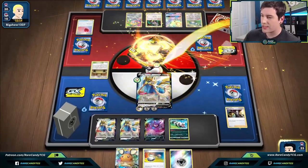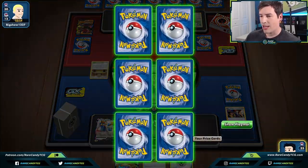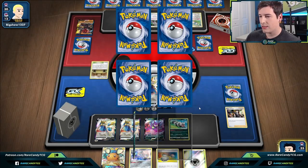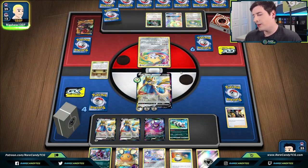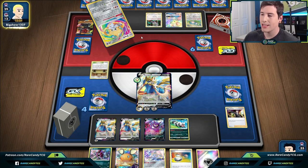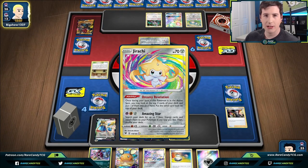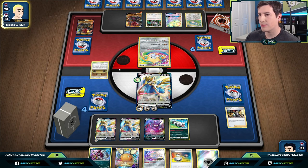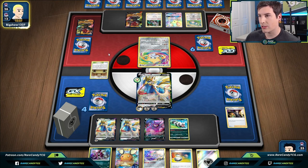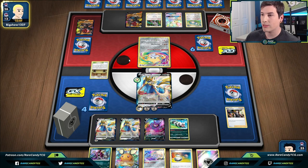Brave Blade the next turn — we have the Switch and energy so we can attach to Zigzagoon and retreat if we want. Jirachi is good. Hoopa is probably not too useful in this particular matchup since they usually don't have too many HP-increasing or damage-reducing cards for Hoopa to be effective. But we definitely want to go for another Boss's Orders this turn if possible — especially if they're only getting out one Coalossal at a time.